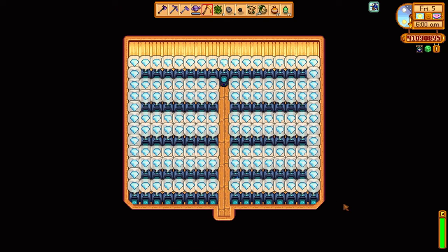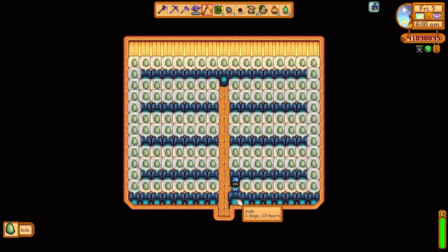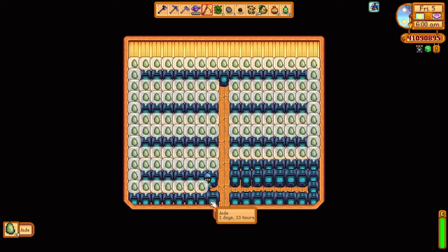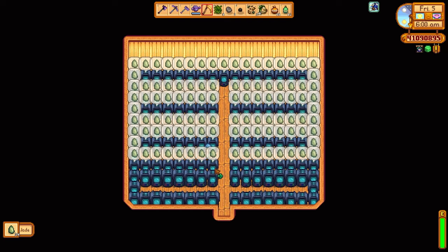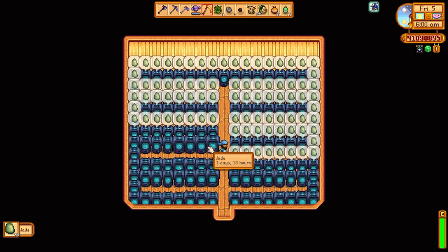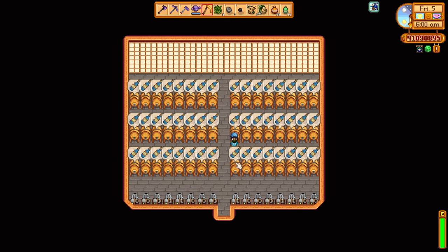Let's take a look at the sheds here, filled up to the top with crystallariums. We've got diamond crystallariums and jade crystallariums — jade for staircases and diamonds for triple shot espressos of course. These crystallariums can't really be automated. You have to harvest them every couple of days when the minerals spawn, otherwise you're losing out on valuable resources, especially if you love your skull cavern runs.